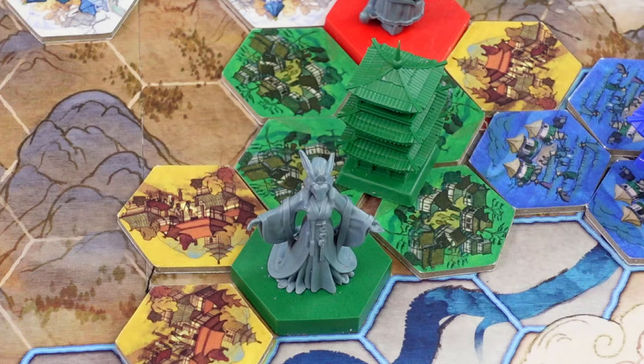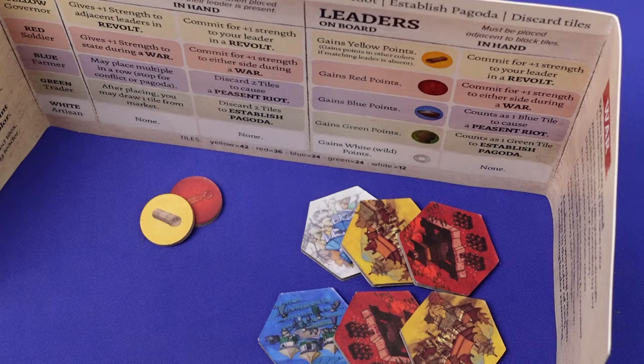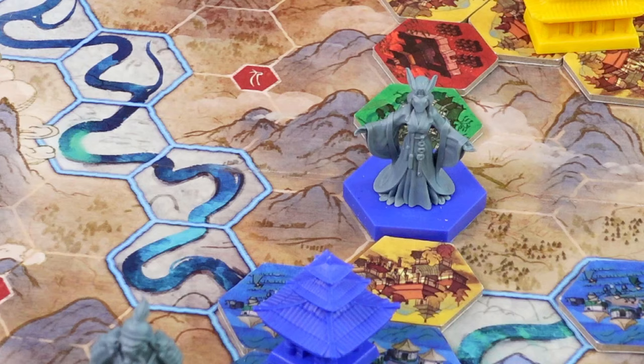Your leader gains a point every end of turn for each matching pagoda in its state, and for each matching tile at the moment it is placed into its state, regardless of who places it. The point gain matches the colour of the tile, so you will want to carefully contribute to the states which benefit your own leaders the most, because everything is open for the taking, and usually it's not that easy to outsmart your opponents.